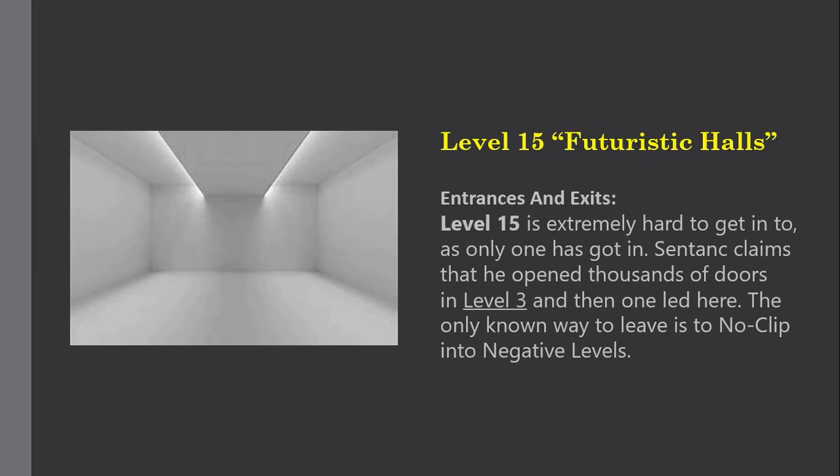Entrances and Exits: Level 15 is extremely hard to get into, as only one person has got in. Snedink claims that he opened thousands of doors in Level 3 and then one led here. The only known way to leave is to no-clip into the negative levels.